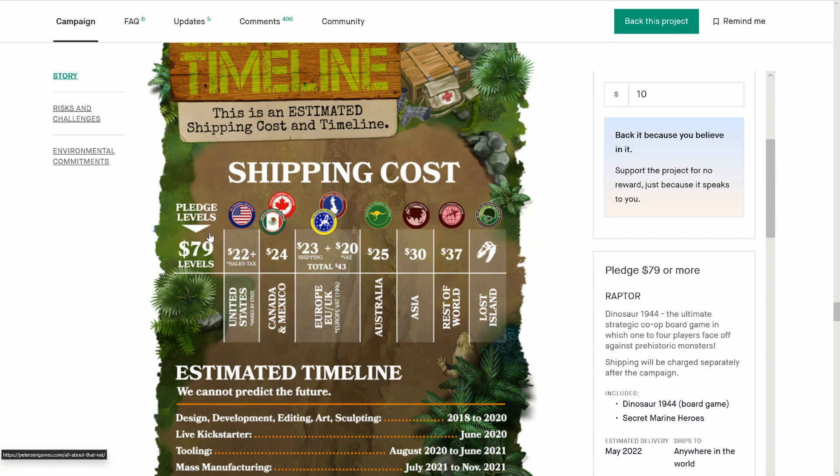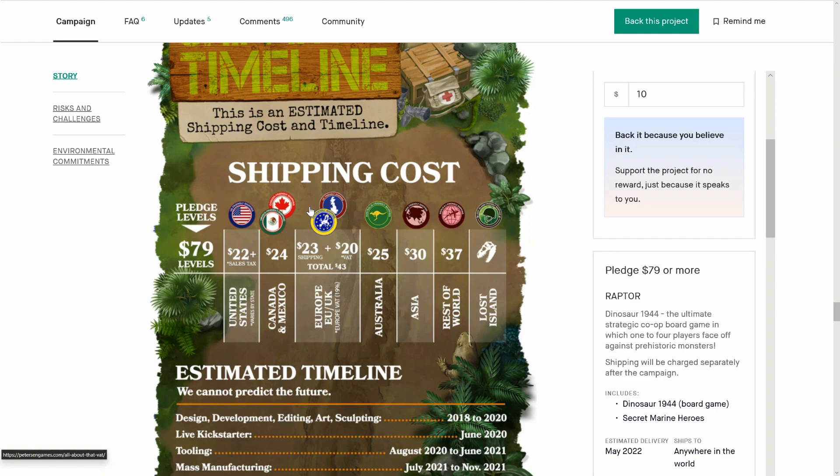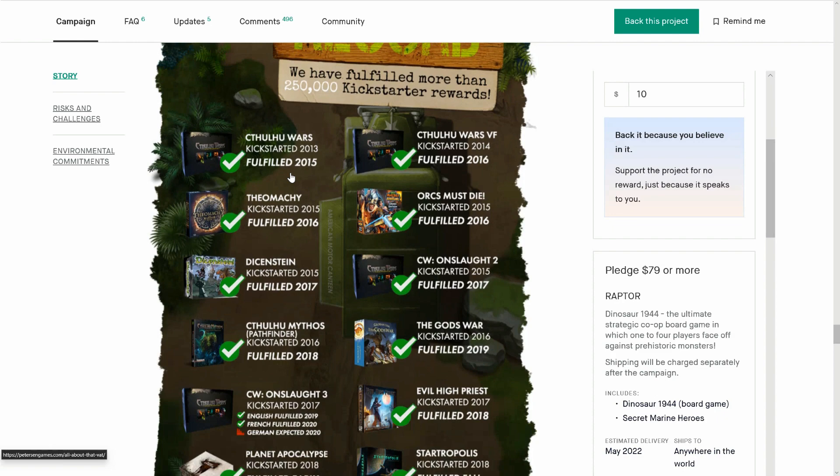There is some politics going on with shipping costs with board games at the minute, and it's nothing to do with Peterson Games. You can $1 pledge to come in and hope this changes in the future — maybe by 2022 they fix this outrageous problem. For people in Europe put off by this, just go in at the $1 pledge as stated in the FAQ, and hopefully it'll get fixed.